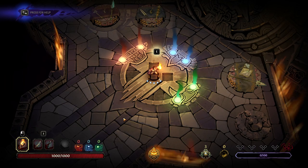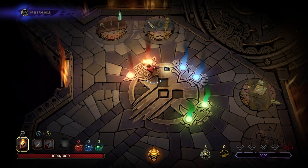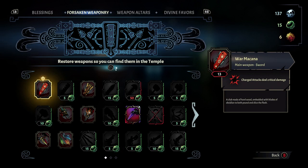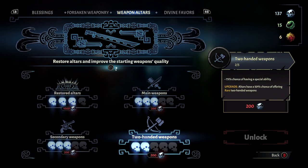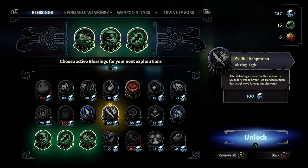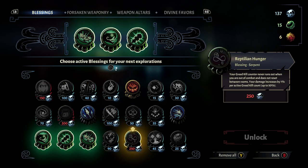Hey everybody, this is Asher back with more Curse of the Dead Gods — a game that's all about fun, temple spelunking, and profit. Right now I'm saving up to get the two-handed altar up to having rare choices. There are some other perks I'd like to get, like skillful adaptation or saving up for reptilian hunger, which will make the greed counter not disappear.